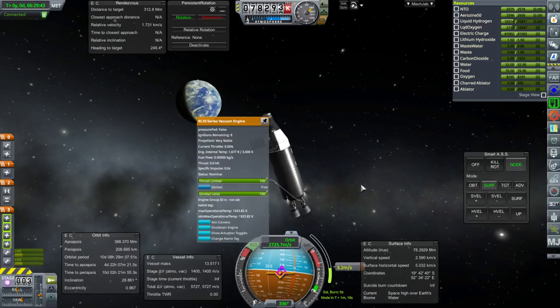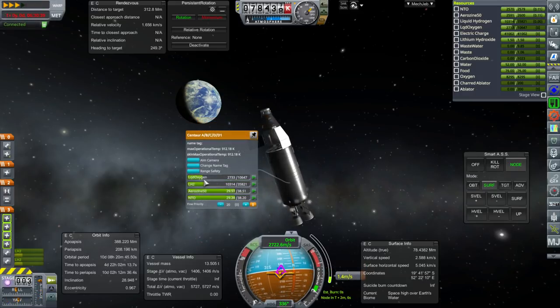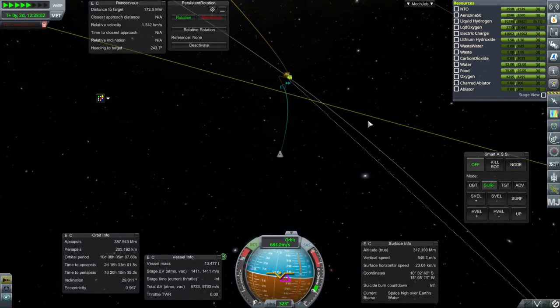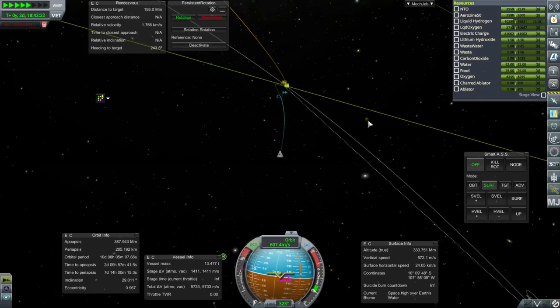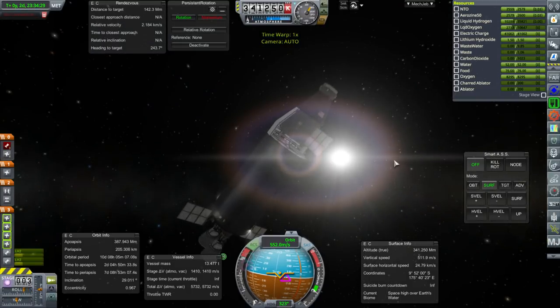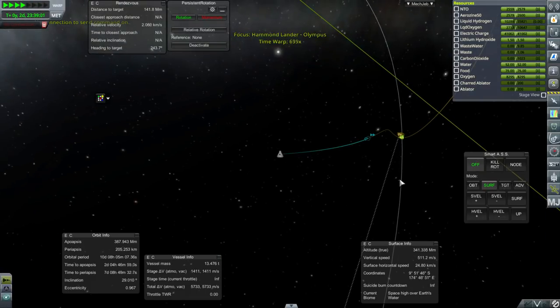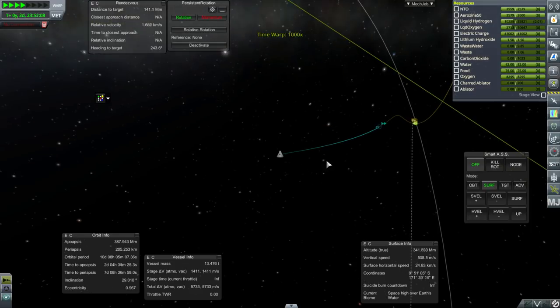We will do the rest with the RCS. Shows less liquid oxygen — I put the wrong fuel mix in. I guess that will give room for the boil-off of the hydrogen. Oh no — no connection. Oh gosh. I forgot to activate the commutatrons. Please let there be some communication support near the moon.